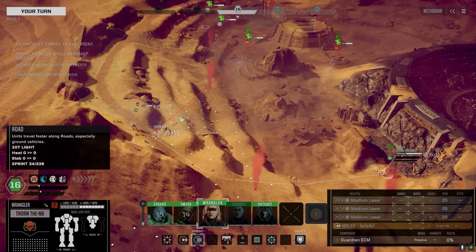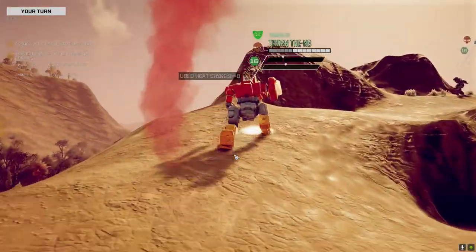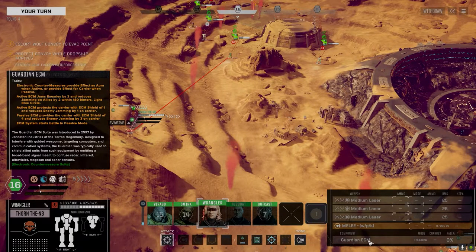The ER large laser could be bad - we're going to have to kill that guy. LRM-5, so that's nothing. The Solitaire has a large heavy laser and some medium heavy lasers - those would be super juicy to get. An OsScout - just a regular OsScout. Let's get stopped and get up here with the Guardian ECM. It's on passive mode which provides protection to the carrier only; active mode jams enemies by three.